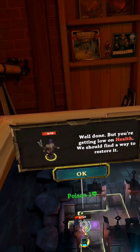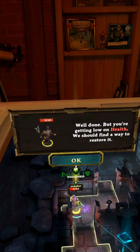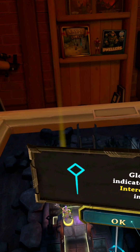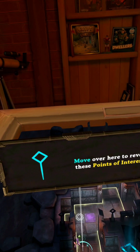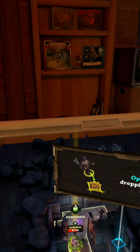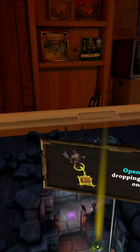Well done, but you're getting low on health — we should find a way to restore it. Glowing markers in the level reveal points of interest. This is a chest; it contains useful items. Open the chest by dropping your champion on top of it.